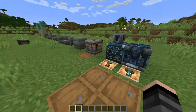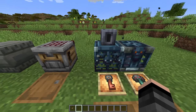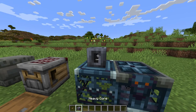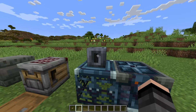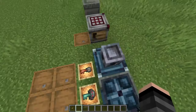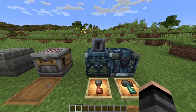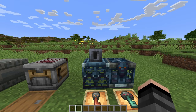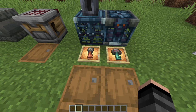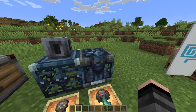The stuff you probably saw a lot in the structure: we got the trial spawner and the trial vault. There's also the heavy core, which you can get and place down - it doesn't do anything as a decoration, but it has one important use we'll get to in a minute.